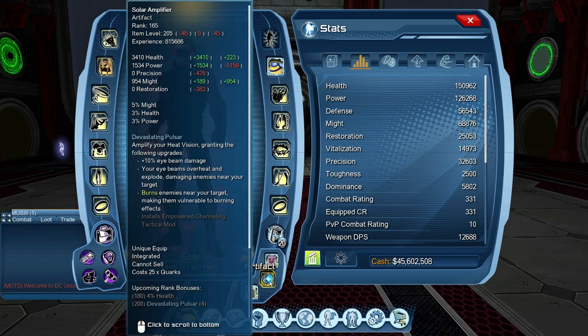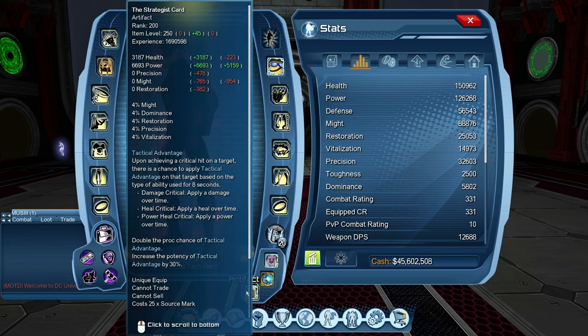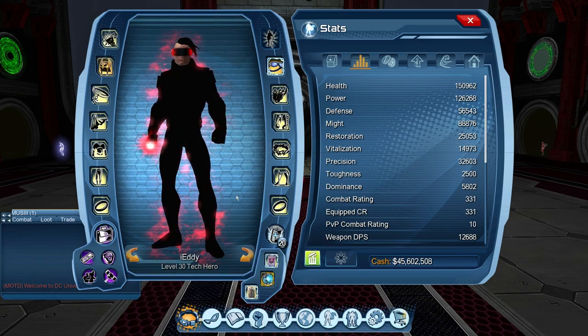The third artifact is Solar Amplifier Two. It amplifies our heat vision — it burns the enemy, does damage over time, and it's also AoE damage at rank 160. Make sure Transformation Card and Strategies Card are at 200. They work really well together. Now looking at the skill points.